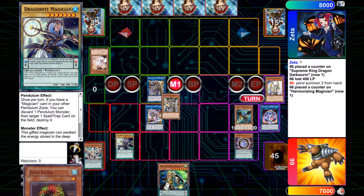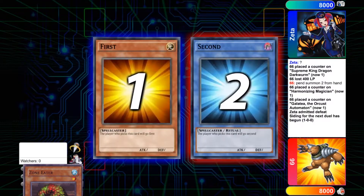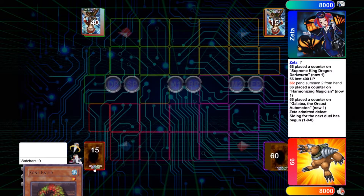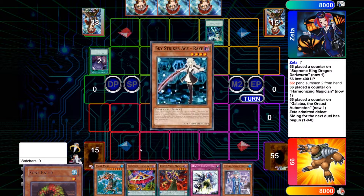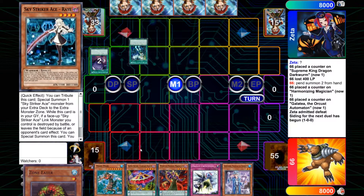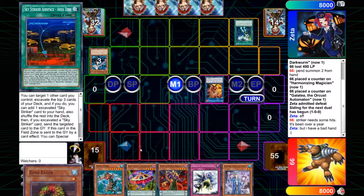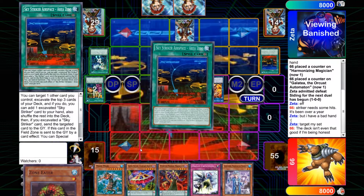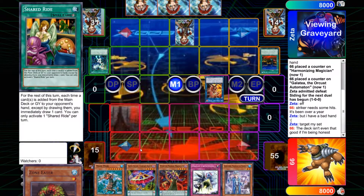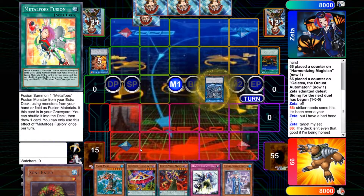He is a Skystriker player and he didn't draw away to Ray, so he can't out this. He just scoops it up because he wants me to blind side. I didn't side — I didn't even know I was going first or second. He opens up just fine. Boom — Kagari. He just plays through this. It's not a great opening, but for Strikers this is pretty average, not that bad.